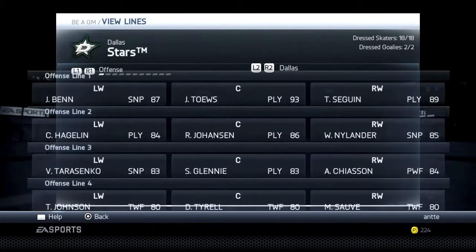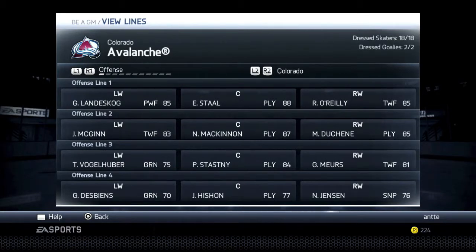Now let's quickly look at Colorado's lines. They traded for Eric Stahl. They have McKinnon on the second line, but their first line is Landeskog, Stahl, and O'Reilly — a balanced first line. I like our first line a little bit better, but all three of those players have great defensive attributes, that's for sure.